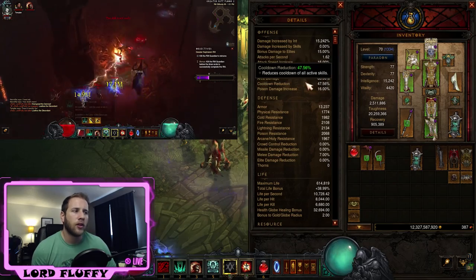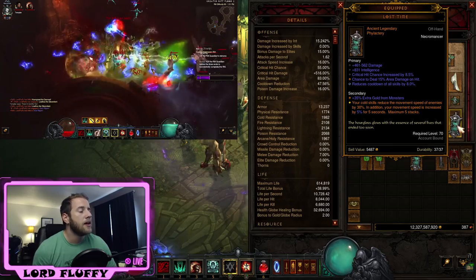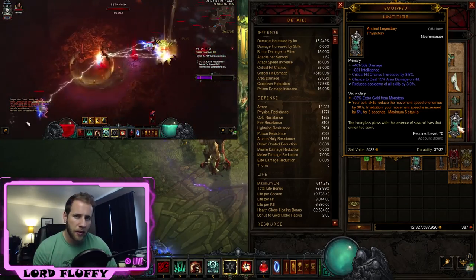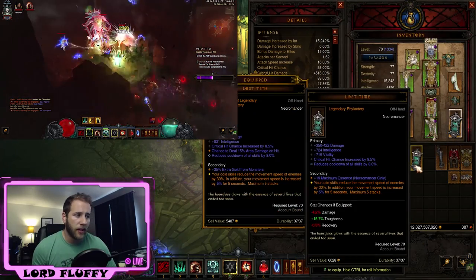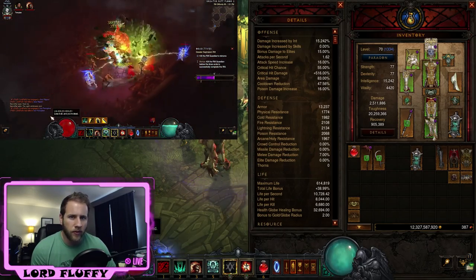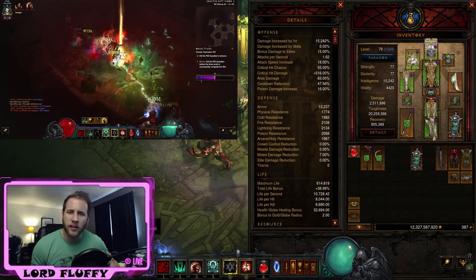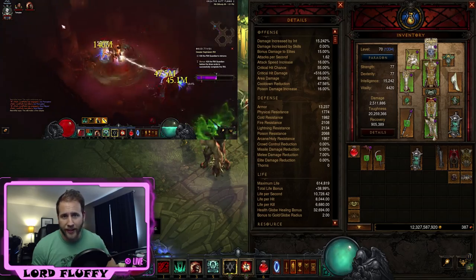For the rest of the gear we're really focused on cooldown reduction — anything over 45% is almost perfect. With the Lost Time you have a couple different variations: you definitely want crit chance, cooldown reduction, and maximum movement speed. Then you can either go area damage for more damage, or if you find you're a little bit more squishy than you'd like, you can run vitality and get your health pool up. Having under around 525-550k health really causes the build to be more squishy — charging mobs hitting you two or three at the same time will kill you.